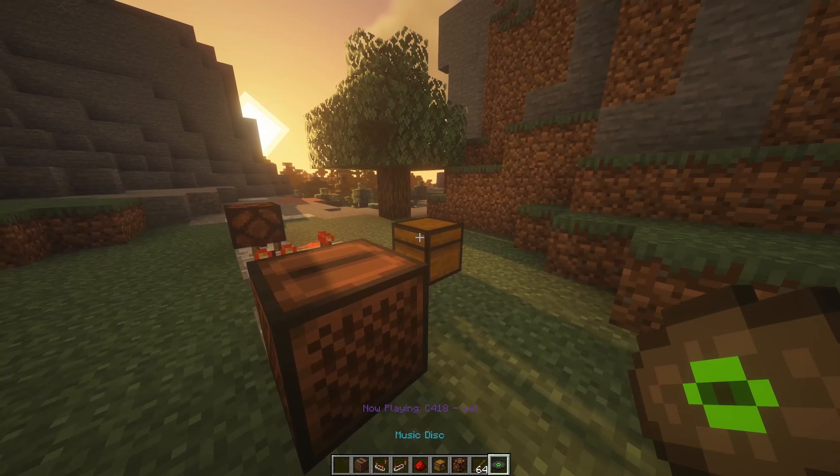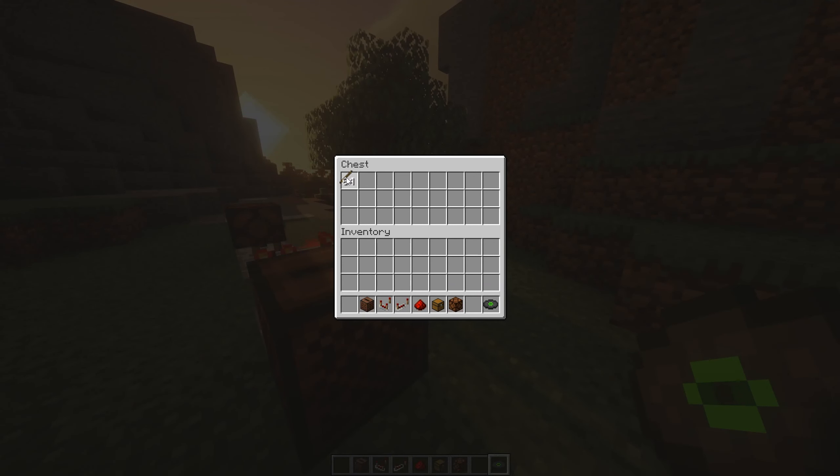To set up your lock, all you have to do is insert the disc that you want to unlock the system, and fill the chest until the output goes off. Then, remove one item and you're good to go.